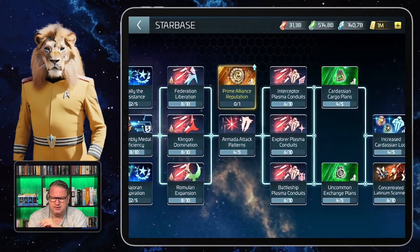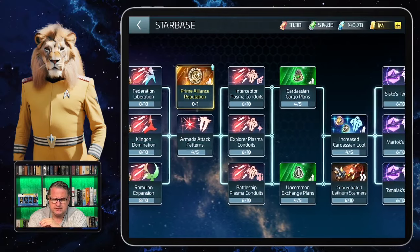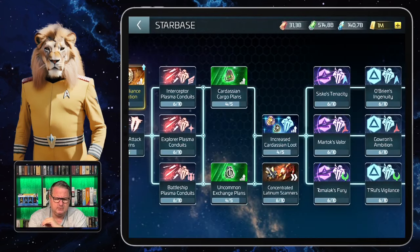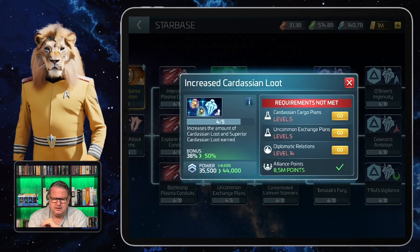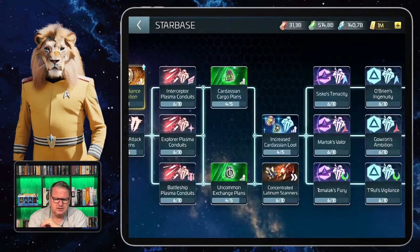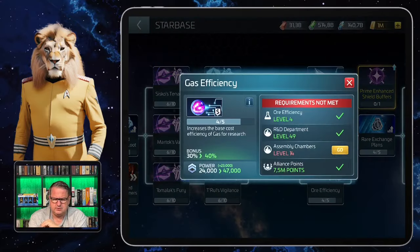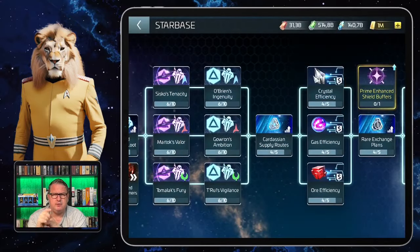Usually I have my starbase research maxed and I'm just waiting for Kia to upgrade the starbase more. But for many research items you need certain parts of the starbase to be upgraded — for example, I need the tactical deck at level 14, or diplomatic relations at level 14 for this one, or assembly chambers at level 14.